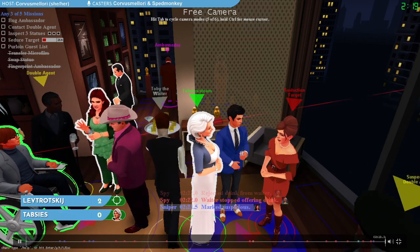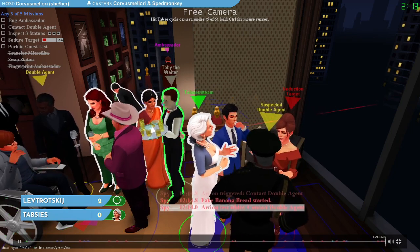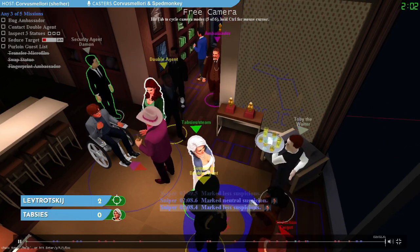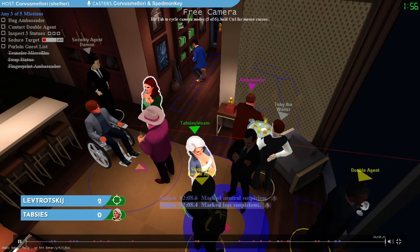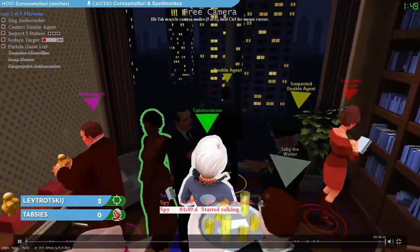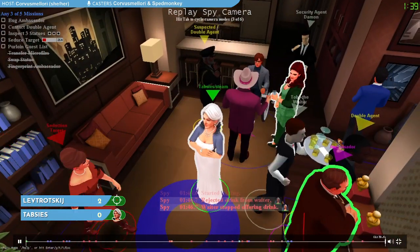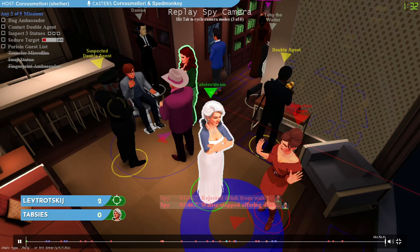Thabzies walks over to conversation with our seduction target again and is highlighted — the sniper thinks we're a little suspicious, maybe for chasing our seduction target. Now says banana bread, but that contact was fake for us; the double agent was not in our conversation. You can still say banana bread to cast some suspicion on other people. As you can see, there are two characters with the yellow arrow over their heads — one is the real double agent, and the spy knows who that is. But the spy does not know who the suspected double agent is, and the sniper does. So even though we didn't have Cain in our conversation, we had General, and as far as the sniper knows, we actually got credit for that mission.